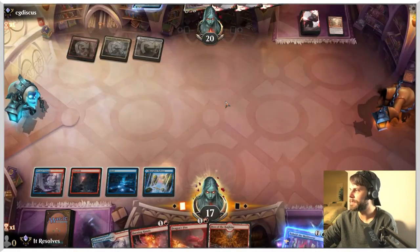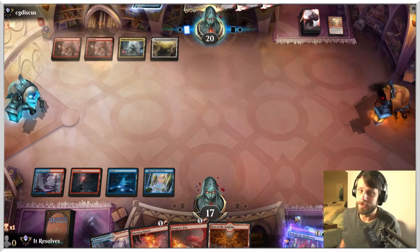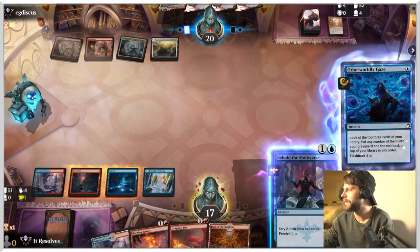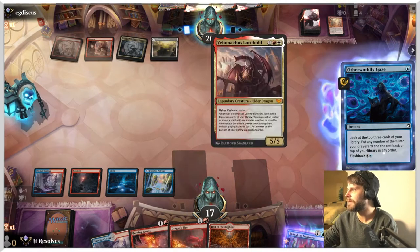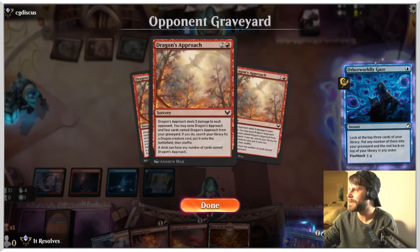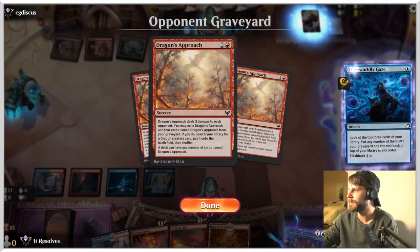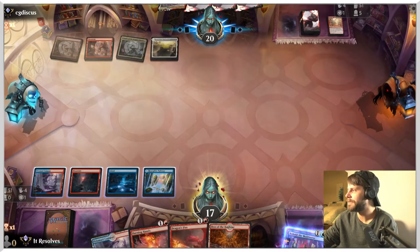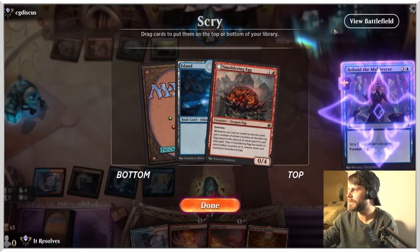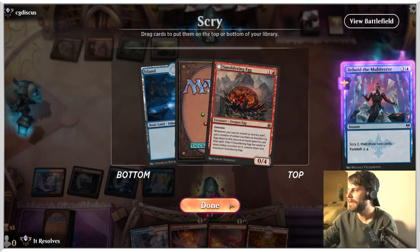We'll play out for blue and I think we just kind of have to hope for the best here. Scrying two and drawing two is quite helpful, so hopefully we get something. Otherworldly Gaze is fantastic for this Dragon's Approach deck — how many do they need? Exile four others. Yeah, that's very scary. Let's go ahead and do this. I am going to draw the Dragon's Egg — it doesn't seem that great, but it's a card we can just play, which is very useful at the moment.